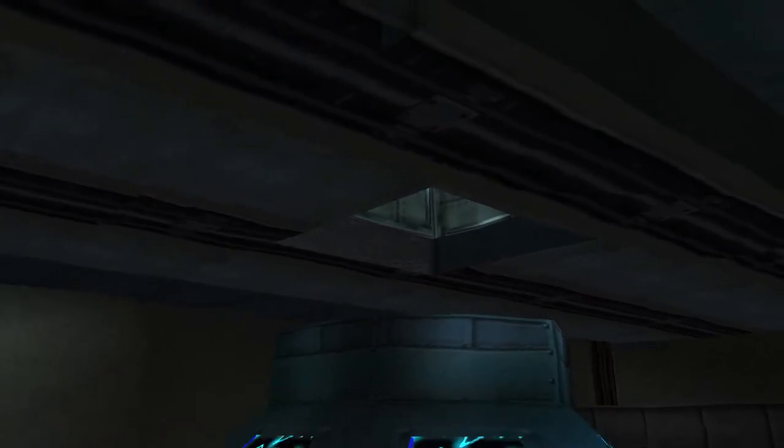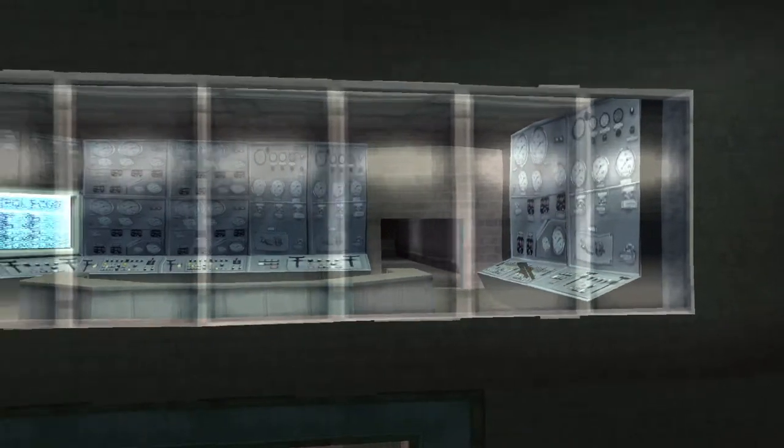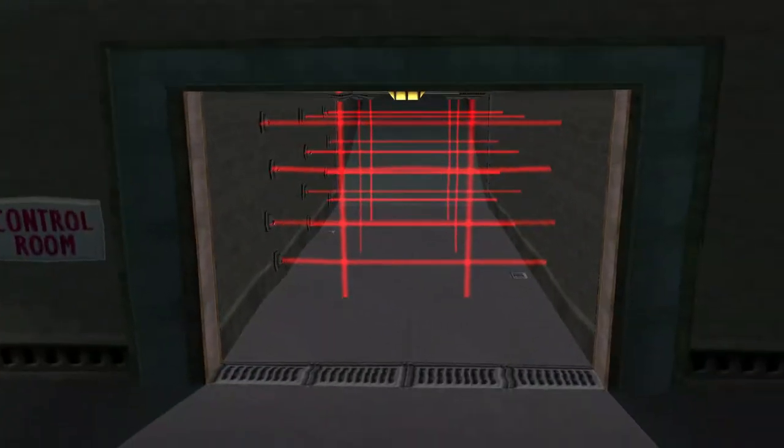I bet I can get into the rest of the complex through the air vent, but if I don't turn off those turbines, I'll be spider-pureed. That should be the control room — I'll need to shut down those lasers to get there.